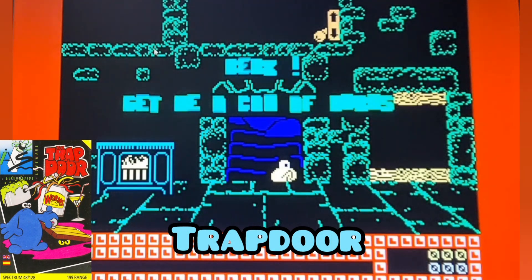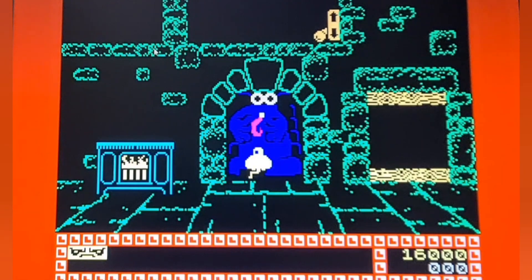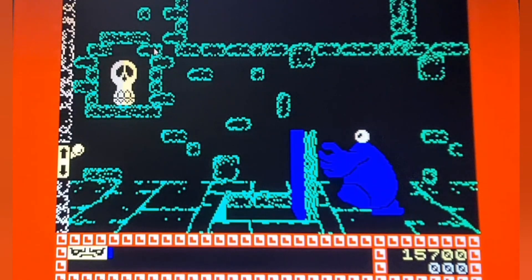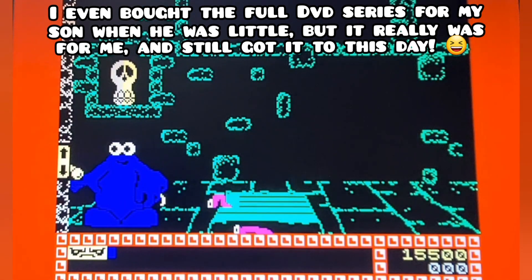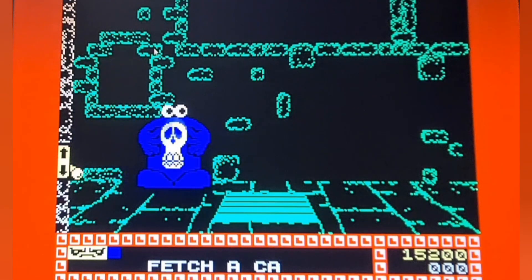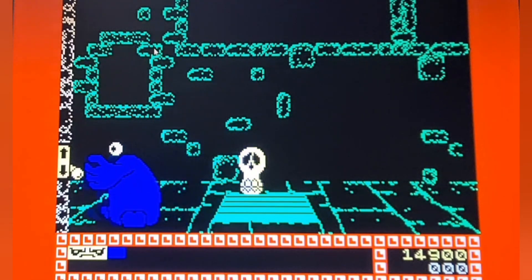Number 5 — stay away from that trap door because there's something down there! So it's Trap Door, absolutely brilliant TV series from the 80s. I remember loving it back in the day — used to come home from school at quarter past four, put it on, it was only on for five minutes. The blue character is Berk, the yellow one's Drut — he was actually great in the series — and the skull is Boni. Basically all you've got to do is make a meal for the guy upstairs, which is exactly what Berk had to do in the TV show.